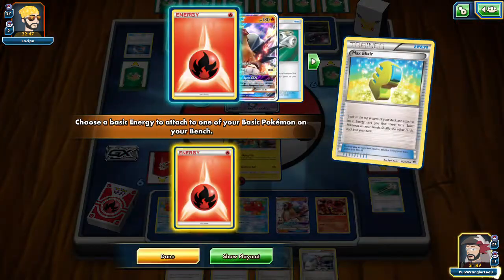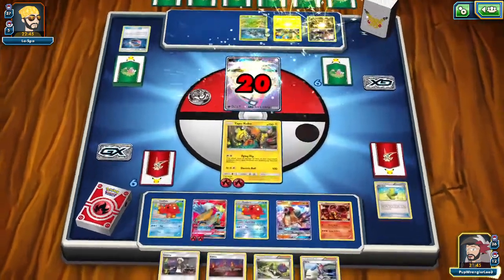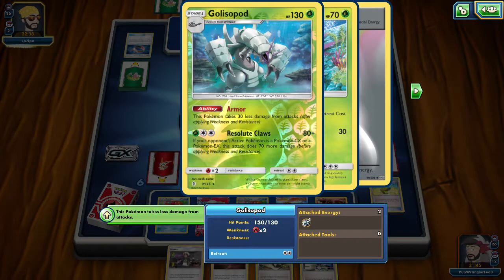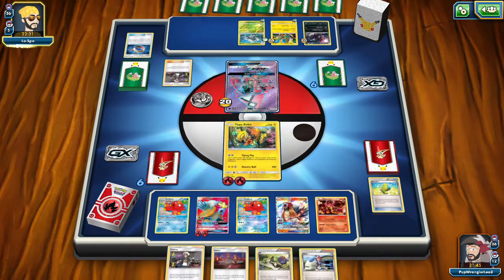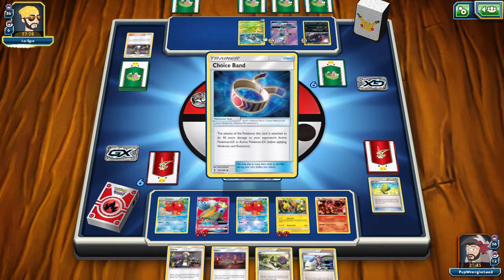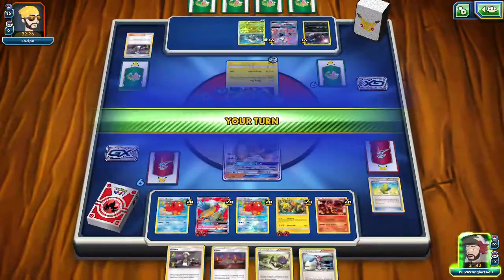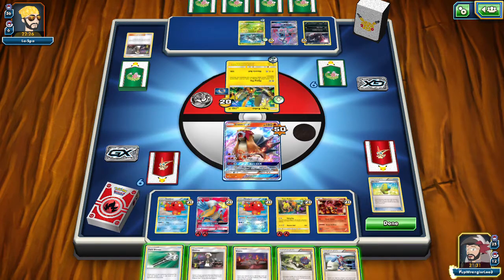Abysmal Hand again, keep the cards flowing. We get the Max Elixir for our Entei. We can Flying Flip — getting Lele within range. Oh, really? I didn't realize that was even on the bench. Guzma trying to pull out that one — interesting. Going to go ahead and not Field Blower this turn. I don't quite have the energy I need, and they just wasted a Guzma which is great.